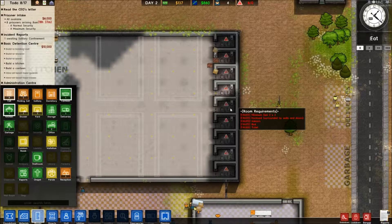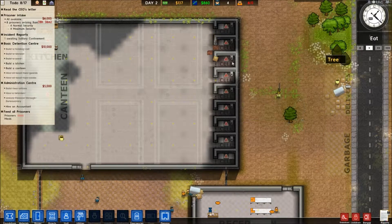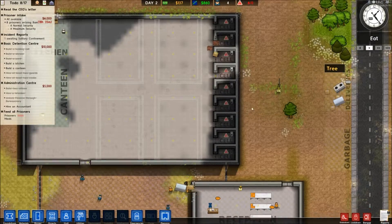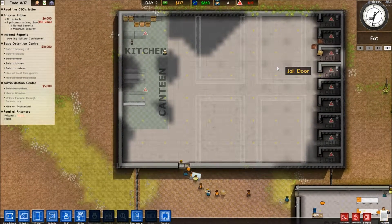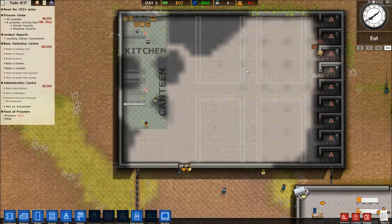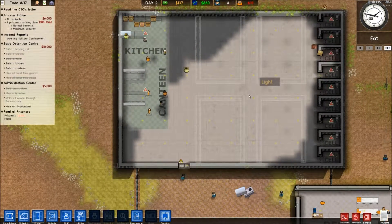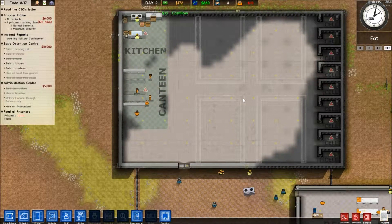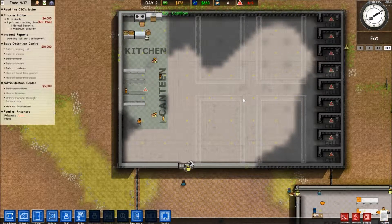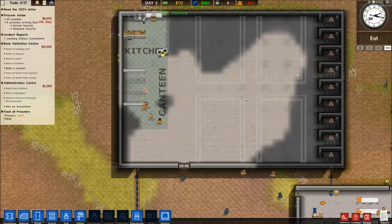Minimum is done, enclosed should be done, indoors - yes, bed and toilets. Boom, excellent. So it's just a bed and then they will be valid cells. Kitchen and canteen are being built, so everything should be looking good.